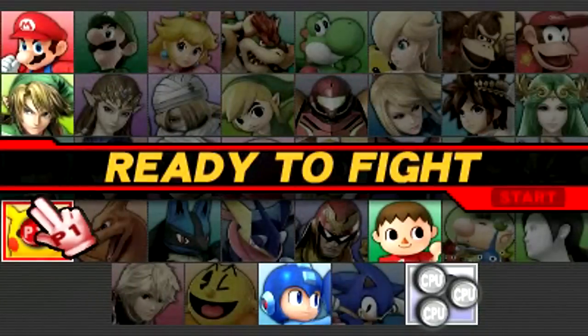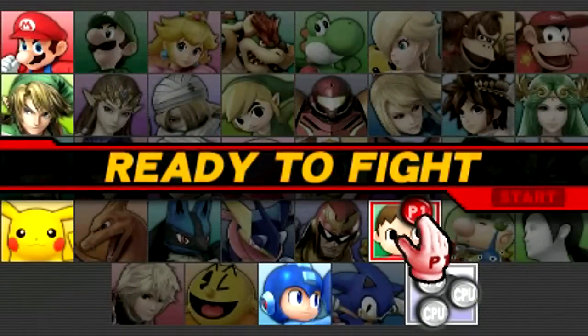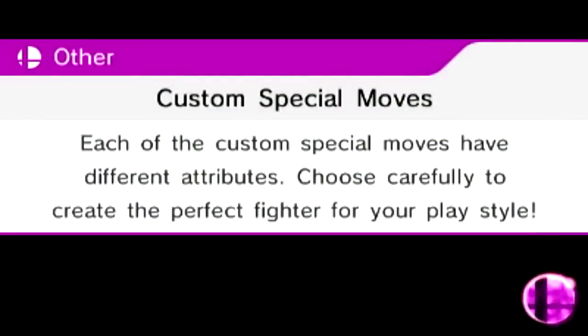Now let's change characters and try out the Villager. I'm going to need a lot of practice with this game if I am to improve. You also now have the option to use custom special moves, but only in the full version. It's going to be crazy.